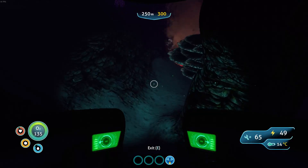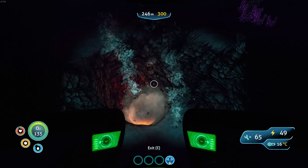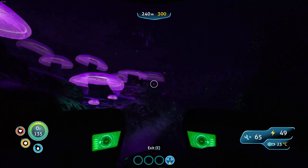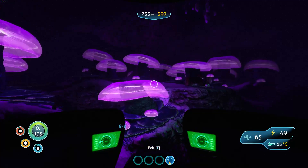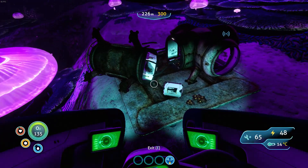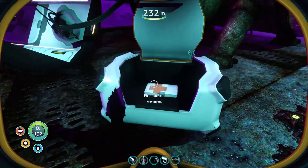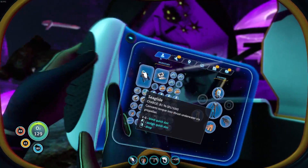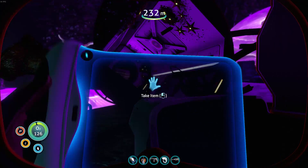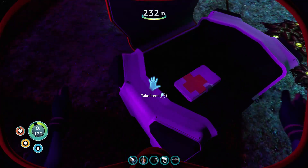It also has lava vents. Oh wait, what's this? I didn't see this before. Let's check this out real quick — whoa, there's something in the box. Oh, medkit — my inventory is full. Oh god, oh god — a worm. Whew. Yeah, you can go away, worm.